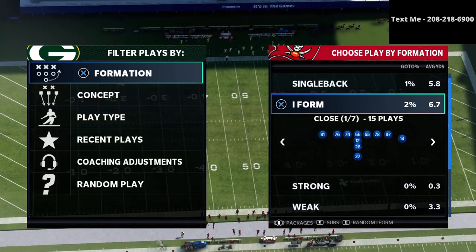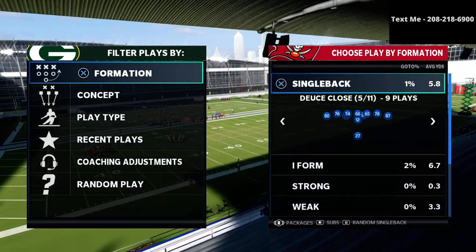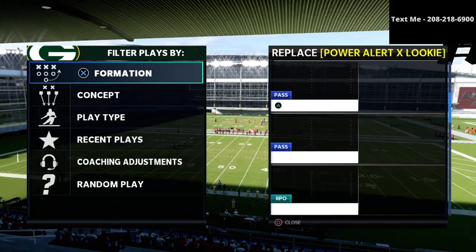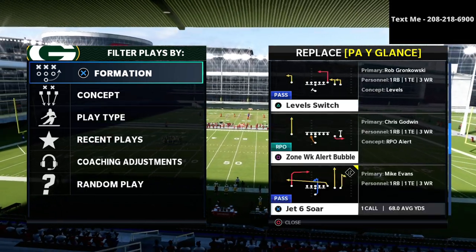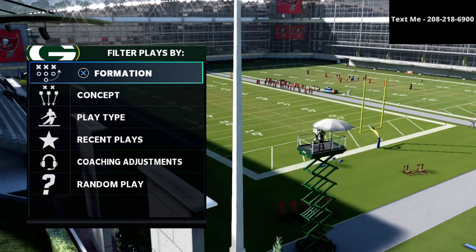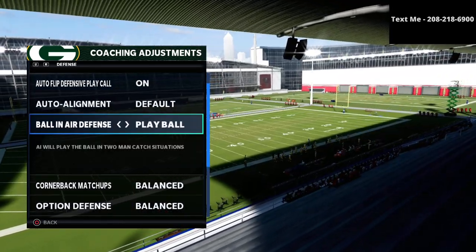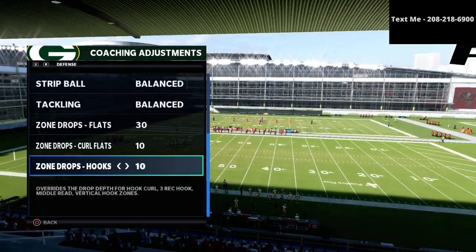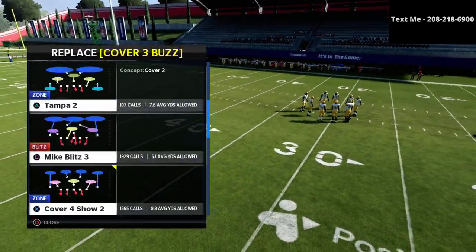In this video we're talking specifically about how to stop under center formations — single back as well as I form close and I form strong close. We'll also show a couple of things out of single back wide trips to go over the different types of runs you might see. For your coaching adjustments, I like to put my ball-in-or defense to play ball, option defense to conservative, flat zones on 30, curl flats on 10, and hook curls on 10. Then I set the cover four show to the Mike Blitz 3 all from the nickel 335 wide formation.